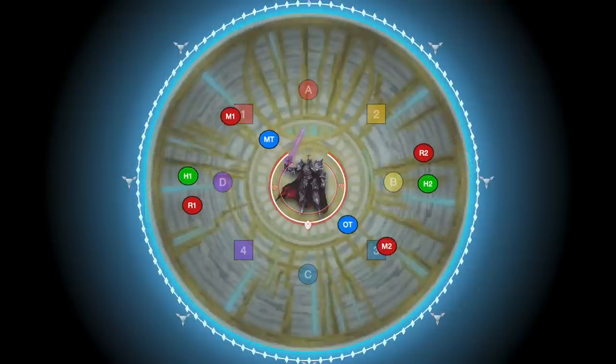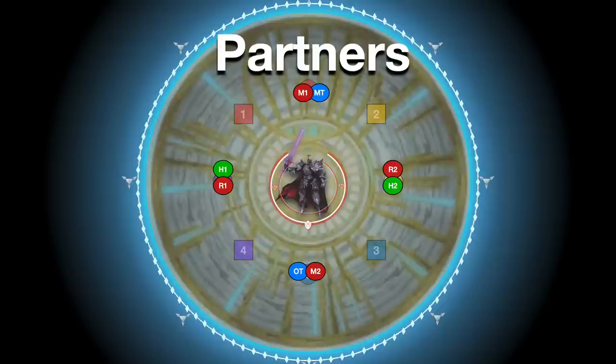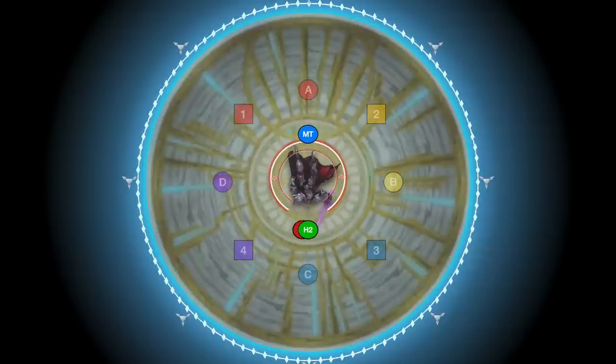You also need to have partner spread positions. These are going to be where your tank or healer stacks with a DPS, and you're each going to be spread to a different cardinal. With that said, let's go through the basics of the fight.